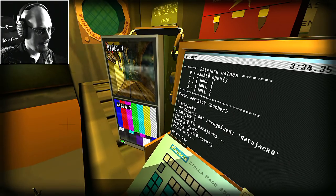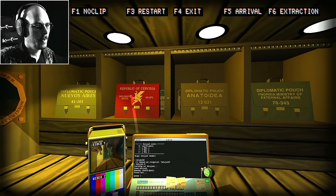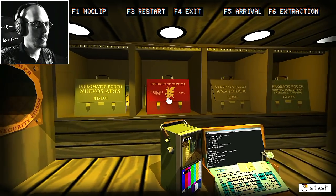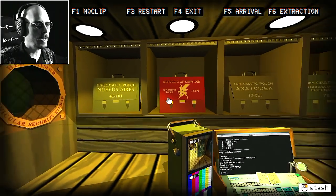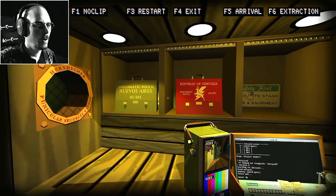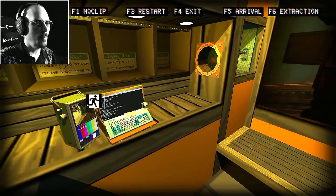Hold up, hold up. Back out of this thing. Oh, the stuff! This is the stuff that I need! Diplomatic pouches! From Nuevos Ares - same place I booked from. Objective complete!